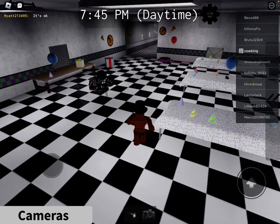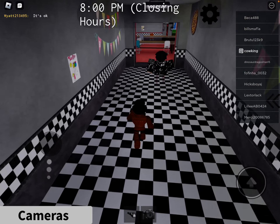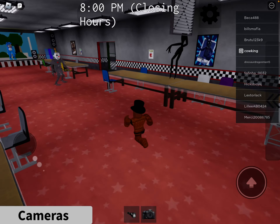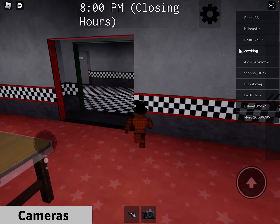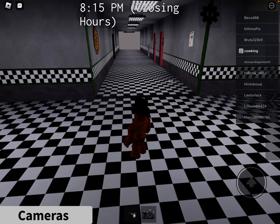And I'll show you how to get Chica in a bit. So you get that head, and then it says find me. And then what you want to do is you want to go here, find this room. And then this is the area that has the arcade right there.